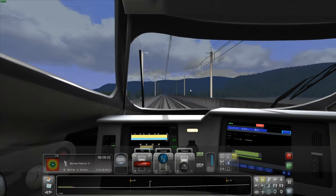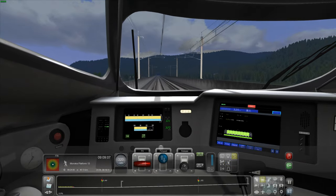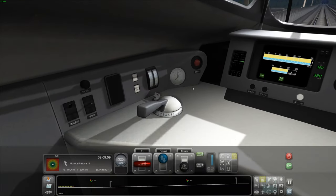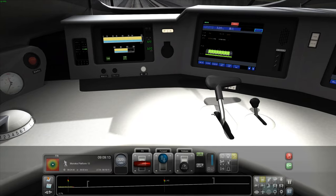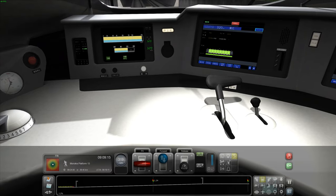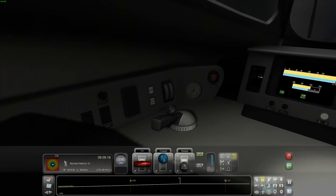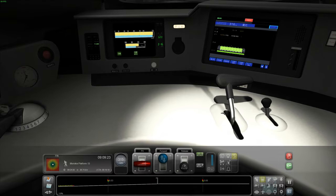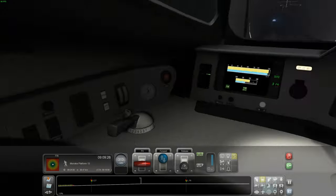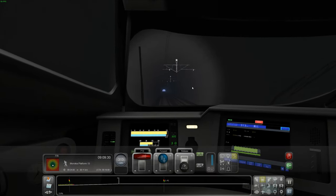Here we go, another mountain to go through. We've got desk lights — shift N for the desk light. I don't really see the point of that. Let's get some more power — it's going over a hill.